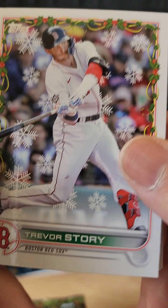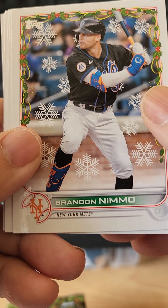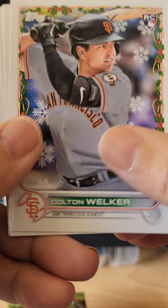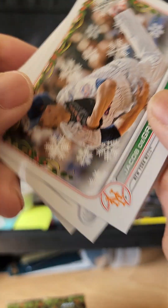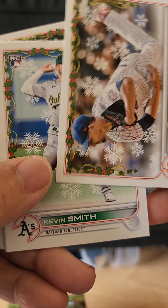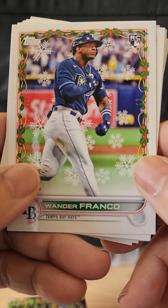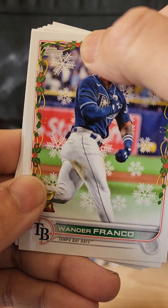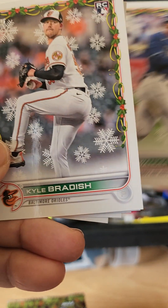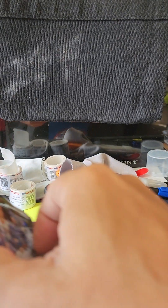Pack one: we have Trevor Story, who I believe is injured and getting operated on. Brandon Nemo resigned with my Mets. Colton Welker rookie card. Christian Walker. Jacob DeGrom — no longer a Met, he's in Texas. A rookie card of Kevin Smith, a Wander Franco rookie — basically the same card as Series One but with the Christmas mistletoe snowflake added — and a Kyle Braddish.